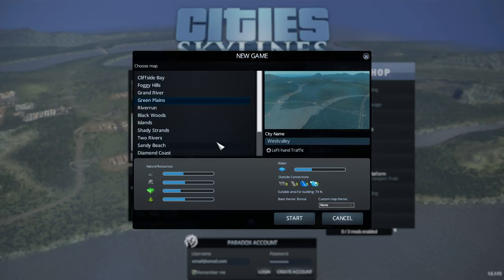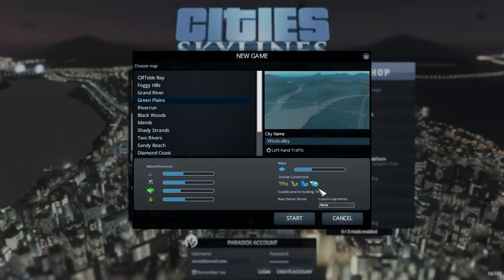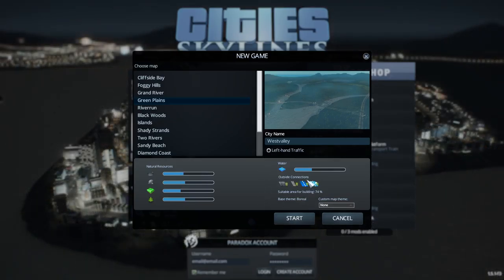The theme I'm going with is that every intersection when I'm building a road has to be a roundabout. So I'm going to call this series 'You Spin Me Right Round.' I'm going to use this map here because I want to maximize as much suitable area for building as possible, give myself some nice flat terrain so I'm not having too many issues with roundabout construction, as well as have a decent distribution of resources and connections to everything.